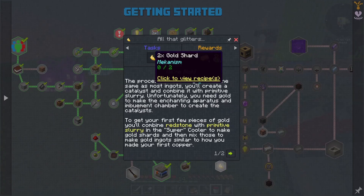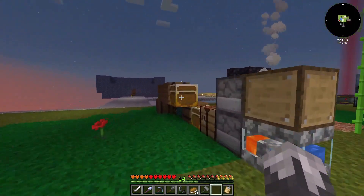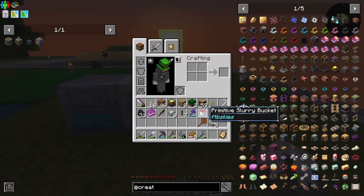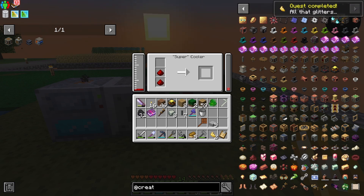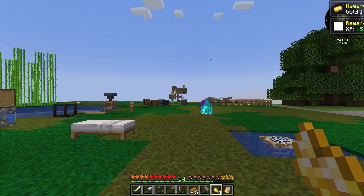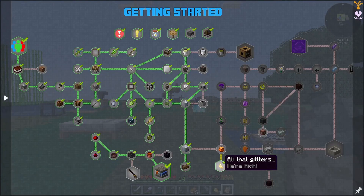From there we need two redstone to make two gold shards. Since we've got a bucket's worth of slurry we're going to go ahead and do two recipes. I just need to find the redstone. This is our mixer — super cool. Let's give it our slurry and our redstone. That is using up a ton of power, but we do have that quest now complete — that gives us four gold.